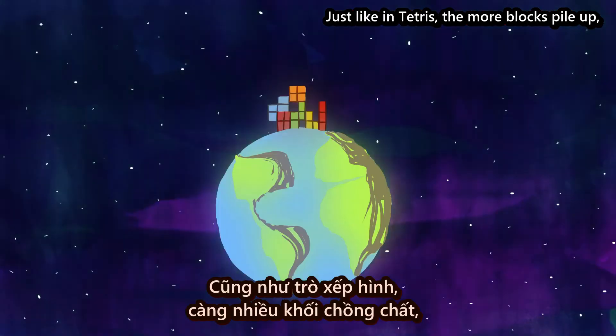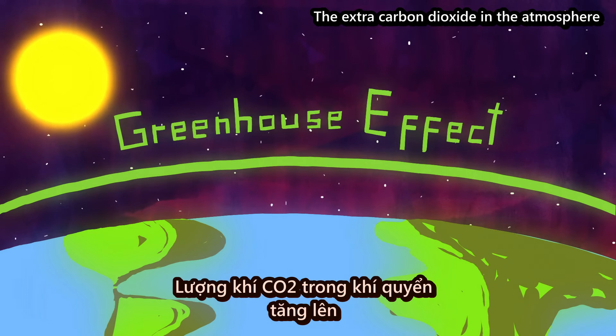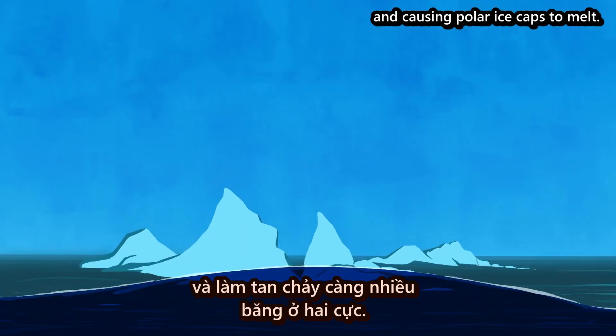Just like in Tetris, the more blocks pile up, the harder it becomes to restore stability. The extra carbon dioxide in the atmosphere accelerates the greenhouse effect by trapping more heat near the surface and causing polar ice caps to melt.